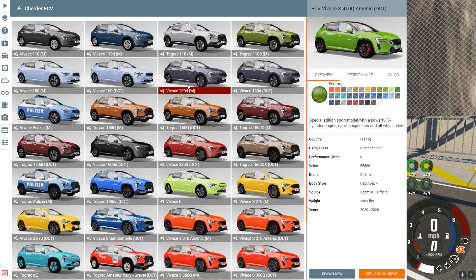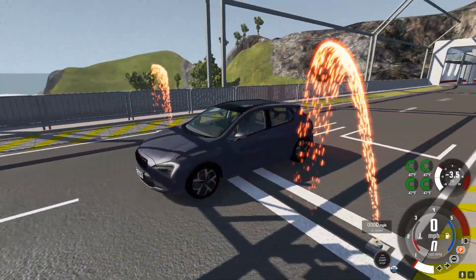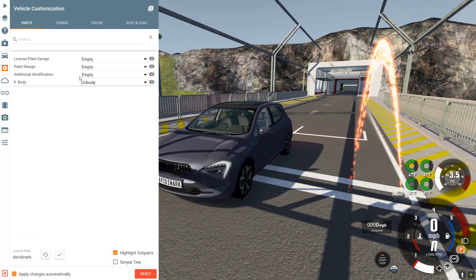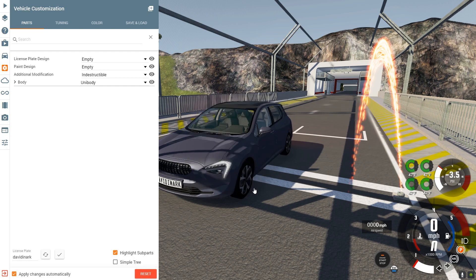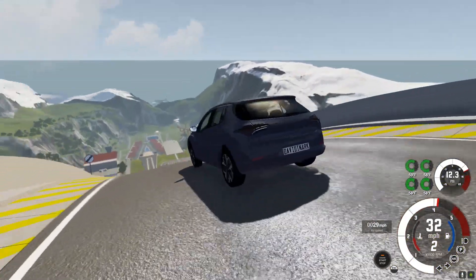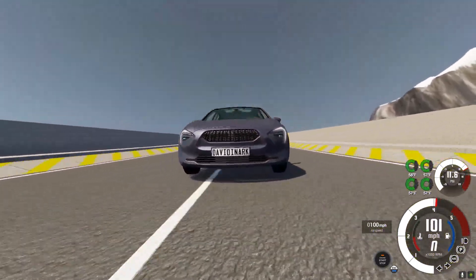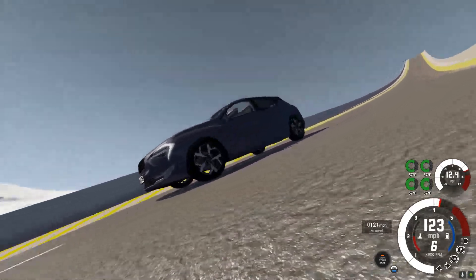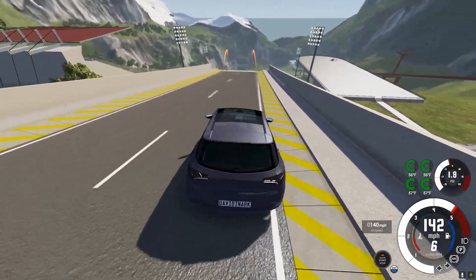There is one catch though, and that is when I bring in a vehicle and go to the additional modification — indestructible — I get this warning telling me stuff isn't right. I have the option of hiding that dialogue box, but I'm not hiding it, so you're going to see it pop up throughout the video. Mainly because if I say don't show this to me and something goes wrong in the future, it's my own fault.